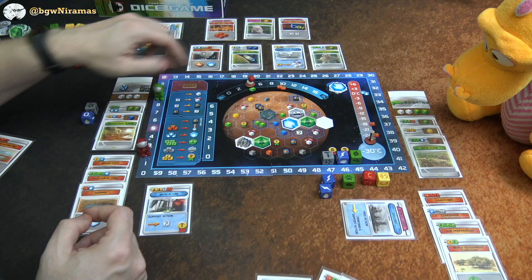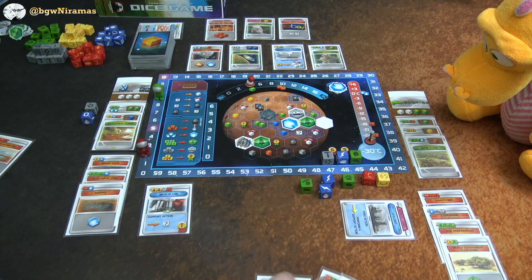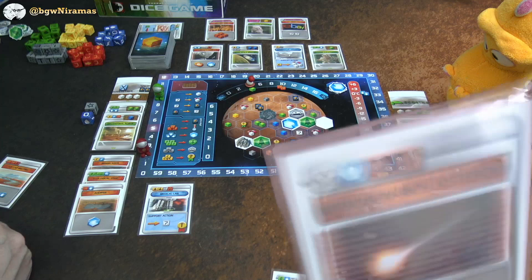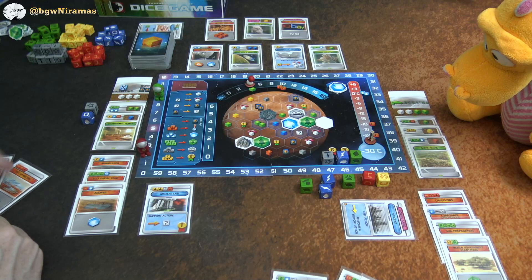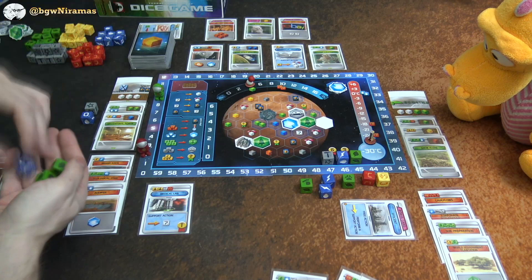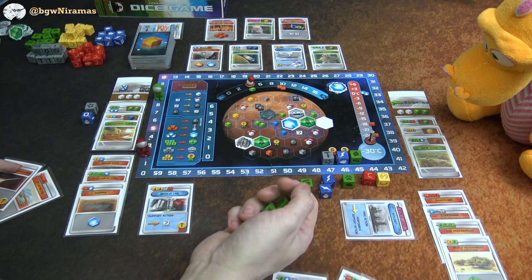My turn: I only have two dice so I'm definitely doing production. I draw Nitrogen Rich Asteroid — another event. Discarding down to three is fine since I only have two dice. I collect two green, one blue, and three of my choice. Looking at cards in the market, I think I'll take two more green and one blue, aiming to buy Extreme Cold Fungus before Draco does. I roll three plants, an oxygen, a microbe, and an energy — not exactly what I needed.